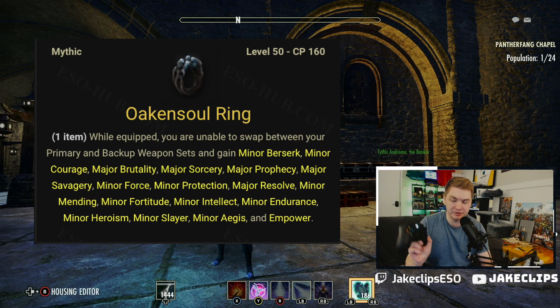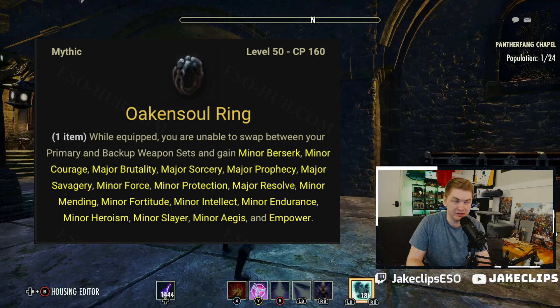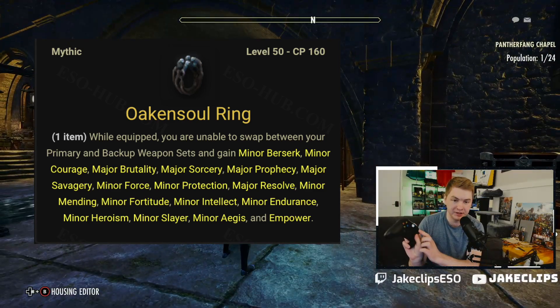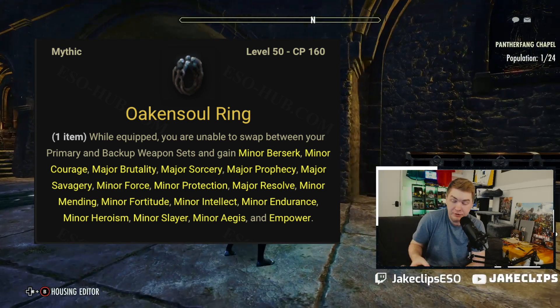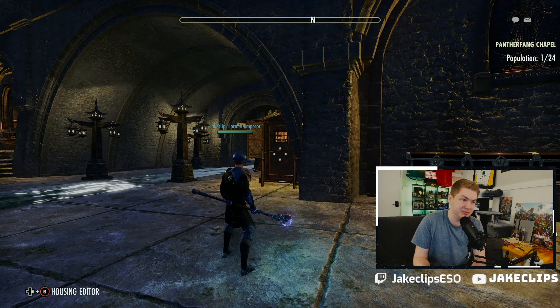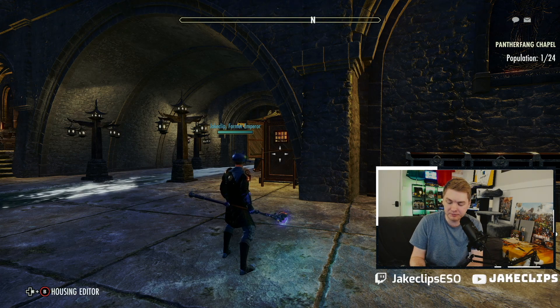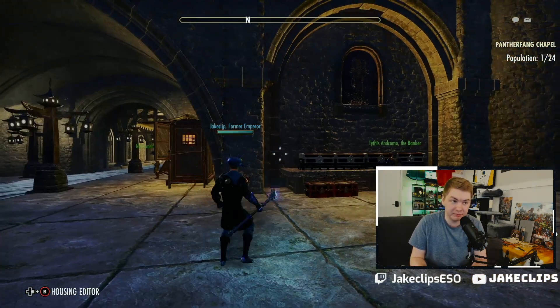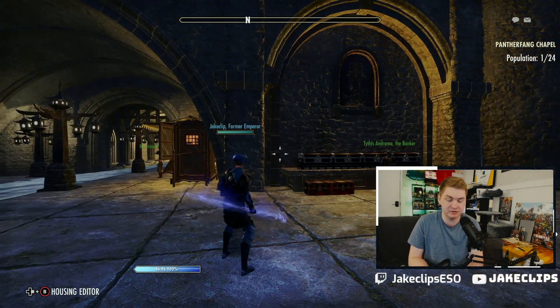You have your controller and it can be notoriously, exceptionally difficult to actually bar swap with your controller, especially if you are in a PvP situation trying to utilize both — the left thumb stick is how you move, and you need it to dodge and other important things. Taking your finger off the left thumb stick can be traditionally very difficult.